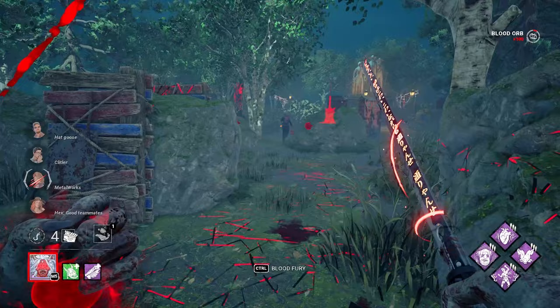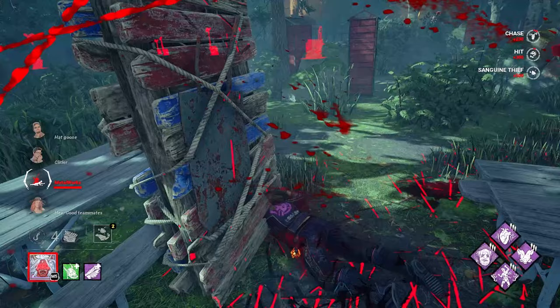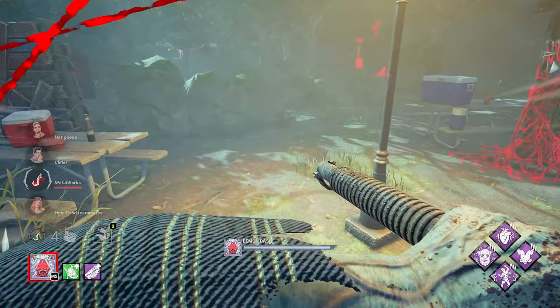We lost a gen — love that for me. At four gens, we finally got our first down, which is unfortunate, but luckily enough we've got a scourge hook right here — actually two of them right next to each other, which is very weird. Could be a blessing and a curse, but hey, at least we got her on a scourge hook.